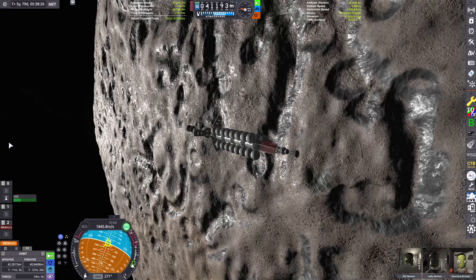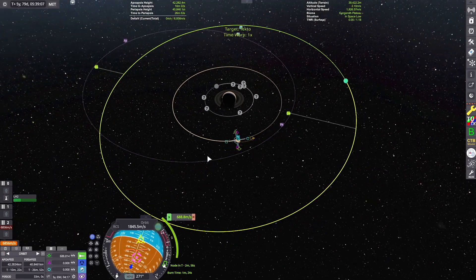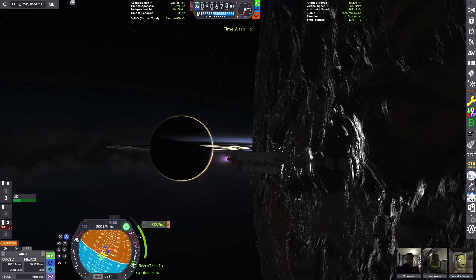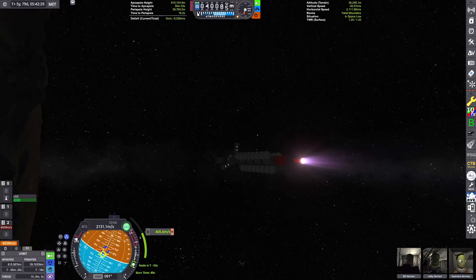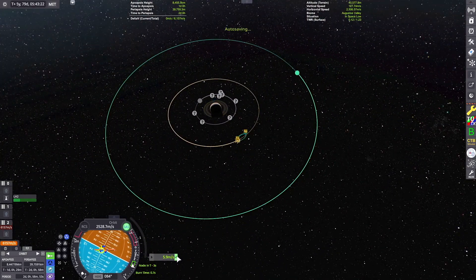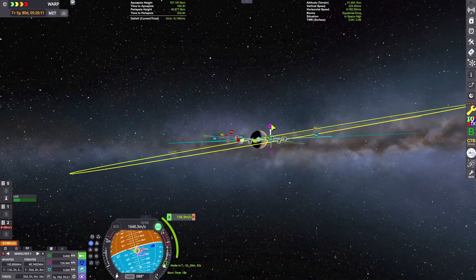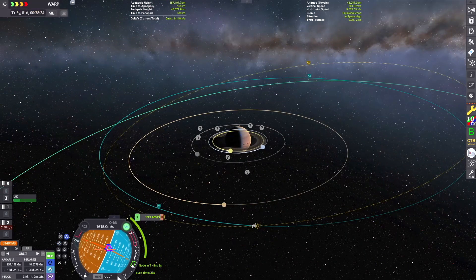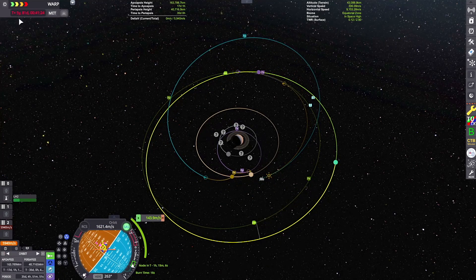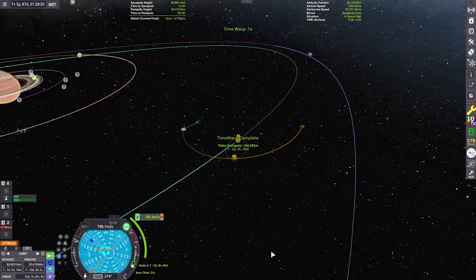We got our Kerbal back inside. Now it's time to start planning our escape trajectory back to Tecto, which orbits a little bit further out than Slate — it's that kind of tealish green colored orbit. Looks like we've got a pretty good transfer window set up already. All we have to do is basically boost out of Slate's orbit and we will rendezvous with Tecto on the other side of the planet. Just matching our inclination real quick, and there we've got a pretty good encounter.